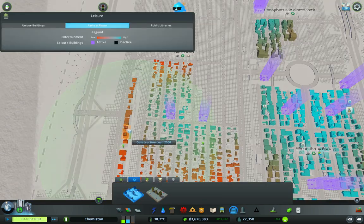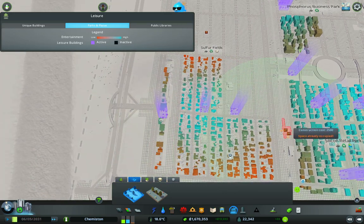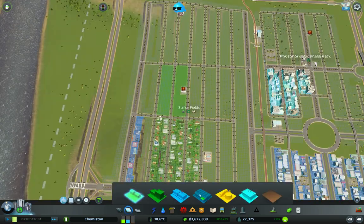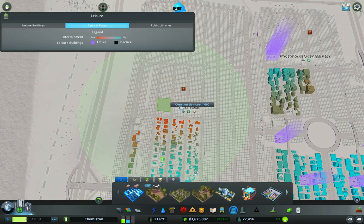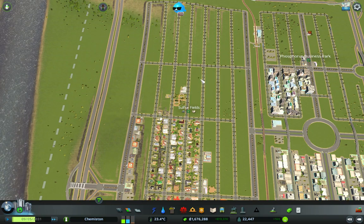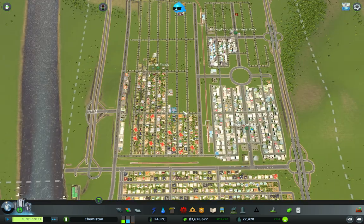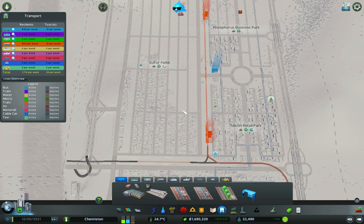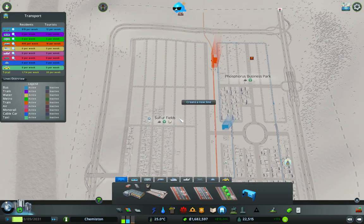We should probably also build maybe a couple of bits and bobs in here — that will help the estate but also help these commercial areas. Let's build a regular park in there — I do like this park, it's just the standard park, the first one on the list, but it is good. We should also consider running a bus service around here now. We might actually use the big bus depot.